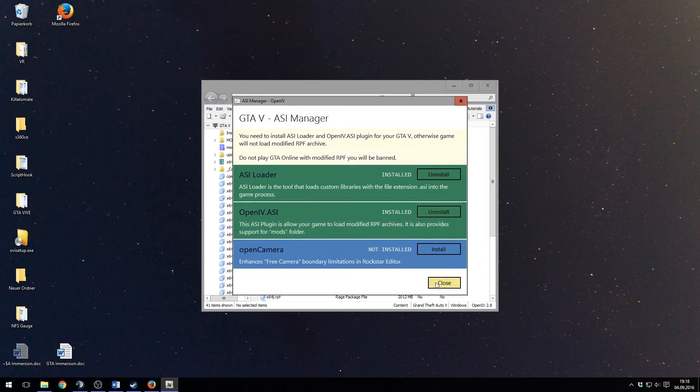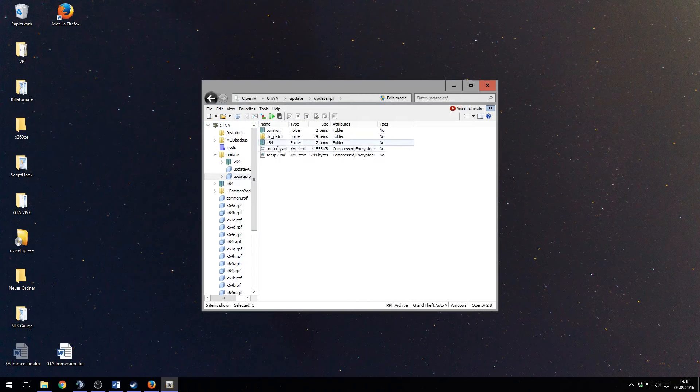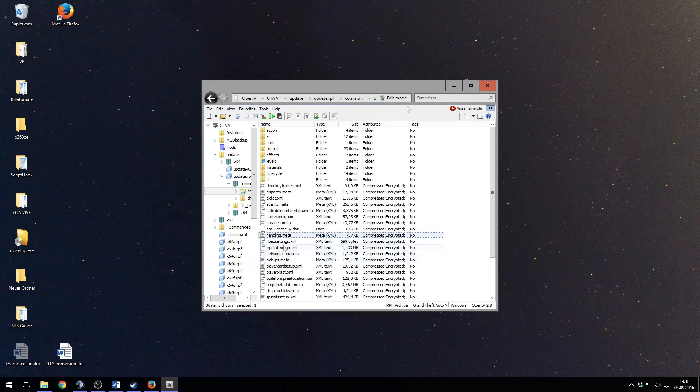Step 3: In OpenIV, go to your GTA folder, then update, then update.rpf, then common, then data, and activate edit mode.